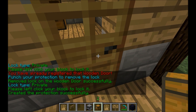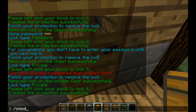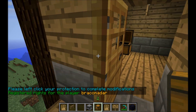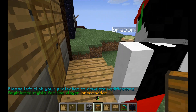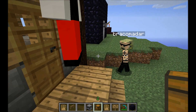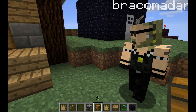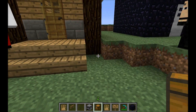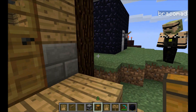Once you've done /cprivate, you use a special command called /cmodify. The way it works is /cmodify, @, and then the username. You can see I can open the door, Braco can open this door, but Lightning can't. This also works for chests, dispensers, and whatever else. This way you can let more than one person interact with something without a clunky password, and still keep it secure.